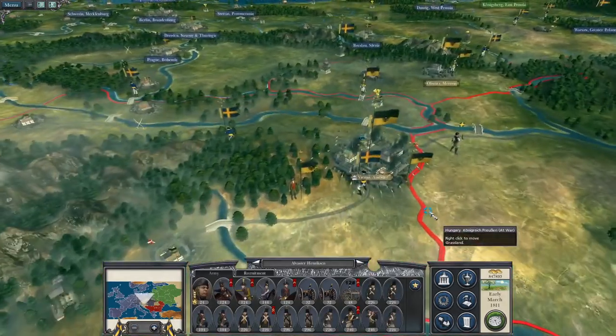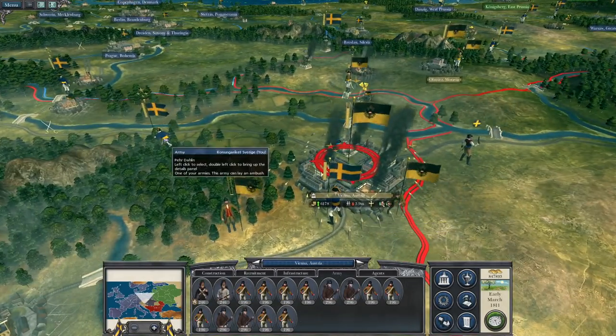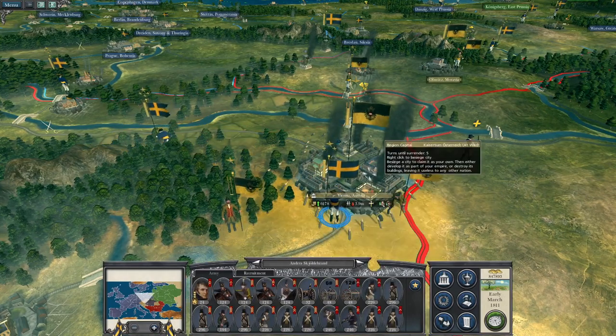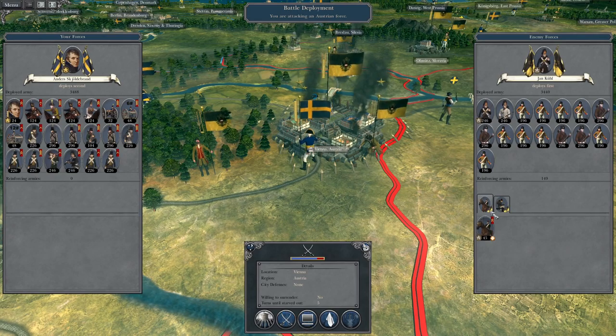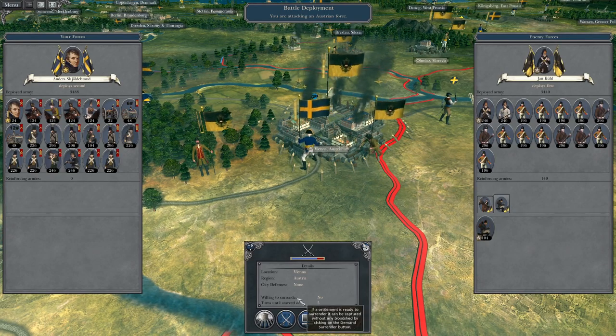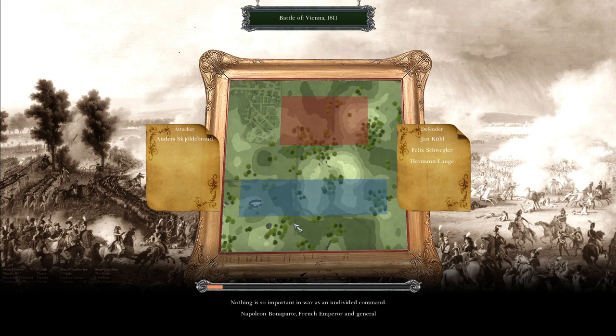Advancing towards Zagreb. Vienna is quite weakly defended — let's just take Vienna, because we know it'll have to be done sooner or later and the army's pretty weak. Mr. Skjolderbrand is going to take the lead — this man was pivotal in our war against the French early on and is now going to take the Austrian capital.